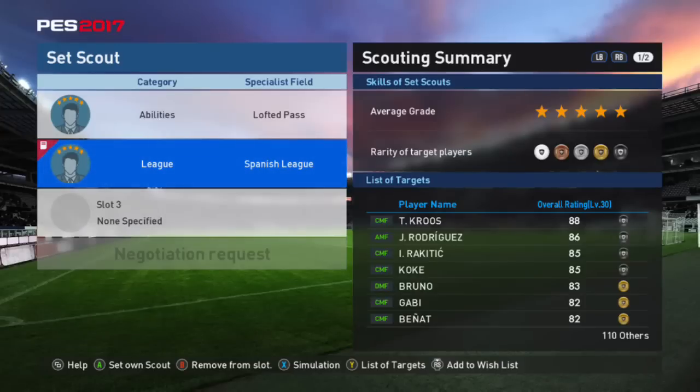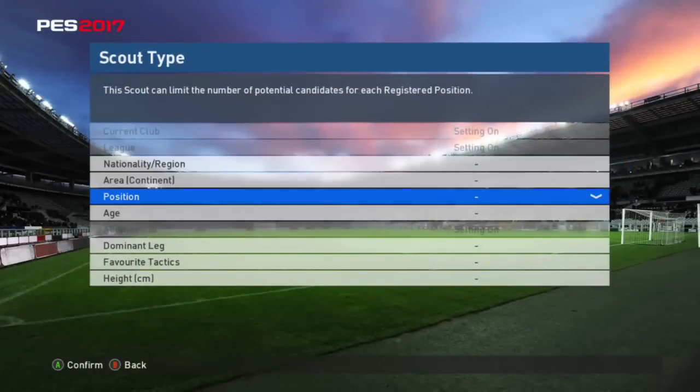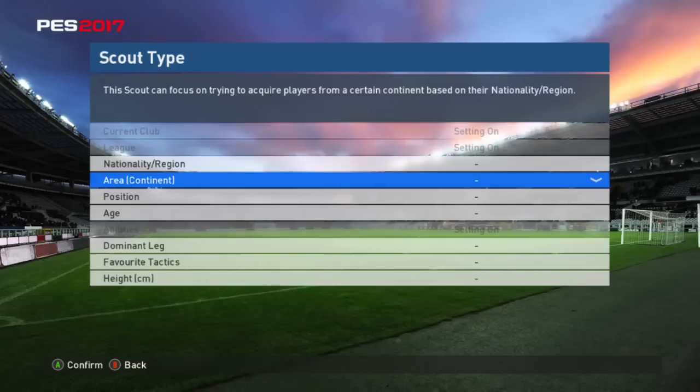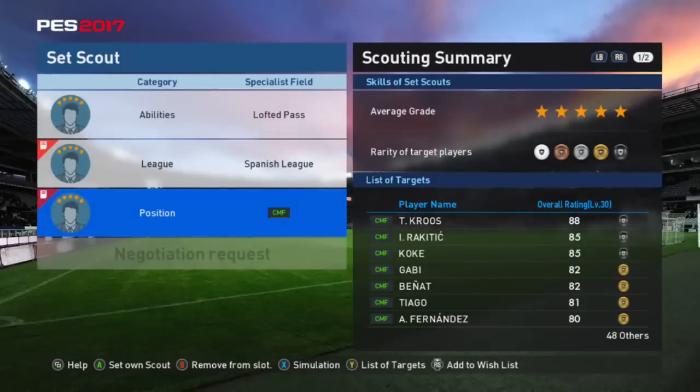Maybe I want to narrow that down even more. Let's try another simulation — say I add a 5-star center mid agent as well. So if I was to get two 5-star agents for Spanish league and center mid, you can see it's not narrowing it down enough. There are three black balls I could get, but also some gold players and 48 others. To put all that money in — and a Spanish league 5-star and a center mid 5-star are going to be expensive — and still have a good chance of not getting a great player, it's just not worth it.